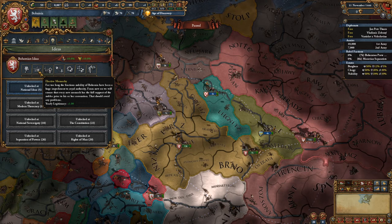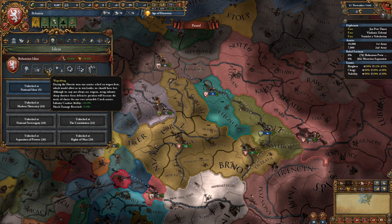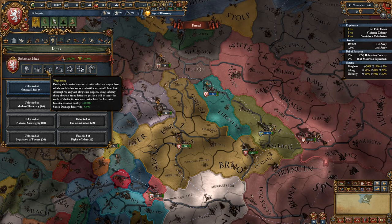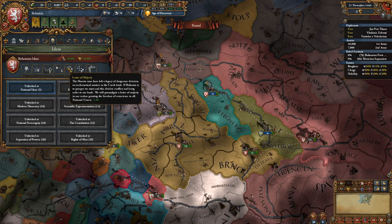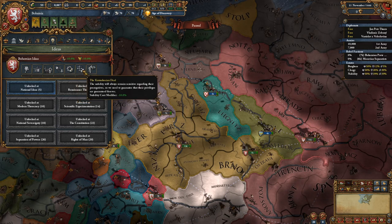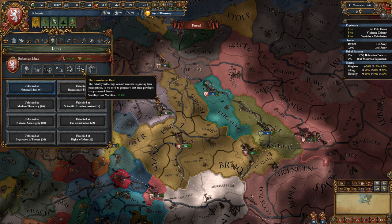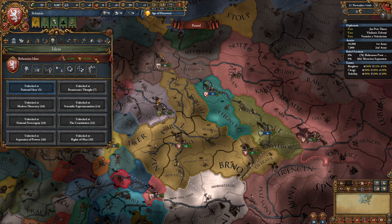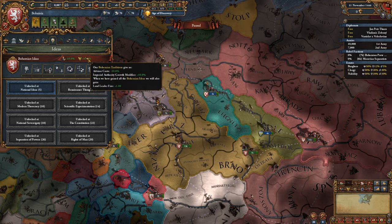Elective Monarchy gives plus one yearly legitimacy — really nice, keeps your country stable and makes personal union easier. Wagonberg gives 10% infantry combat ability and negative 5 shock damage received, which stacks with the Hussite faith bonus. Letter of Majesty gives negative one unrest and negative 10% tech cost, allowing you to keep up in tech while developing lands. Then negative 10% stability cost modifier, Czech nationalism for cheaper advisors of ruler culture, and finally one land leader fire — great late game, especially stacked with offensive ideas for plus two land leader fire.